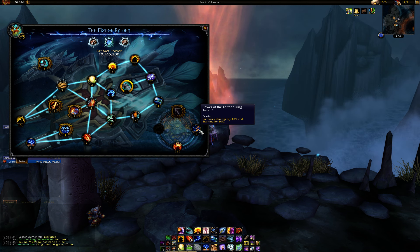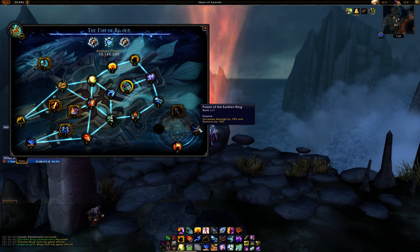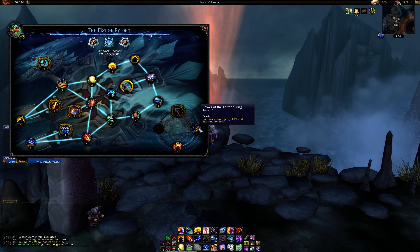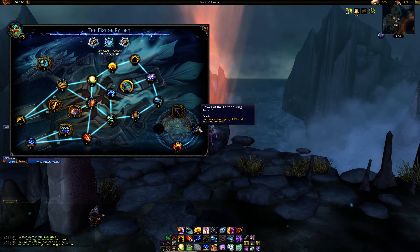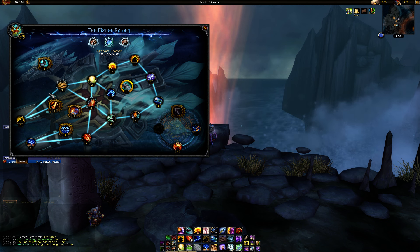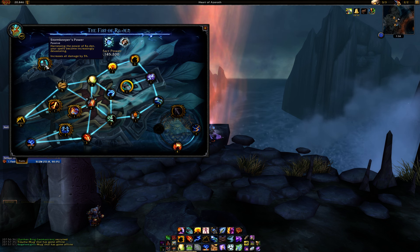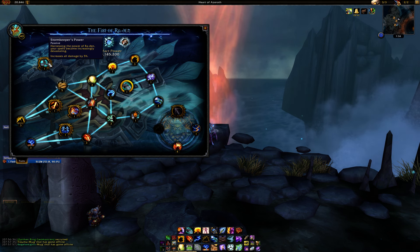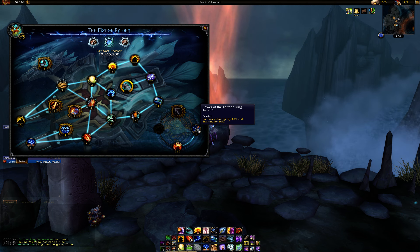To start off, you want to get Power of the Earthen Ring. This is your new trait that you'll need to unlock. If you're not sure how, it's through a quest line that begins on the Broken Shore and you need to have all your traits purchased — you need to be at 34. You can get the quest without having the 35th trait, but after you get the Stormkeeper's Power, which is the 35th trait, the first thing you want to get is Power of the Earthen Ring.